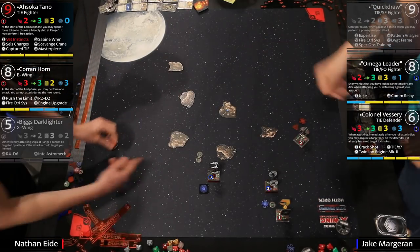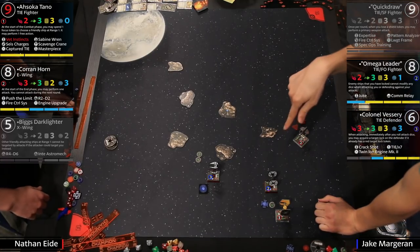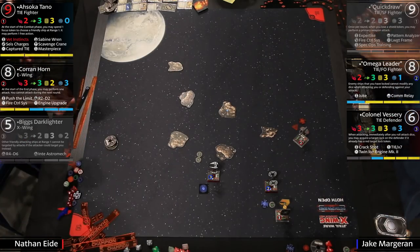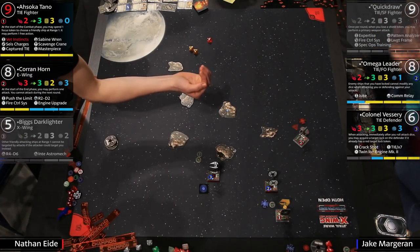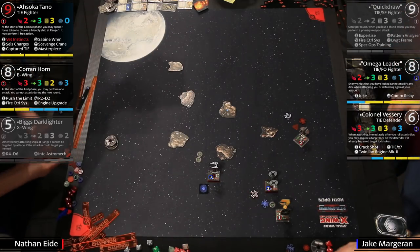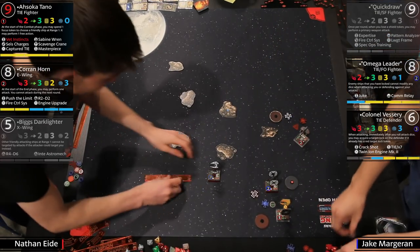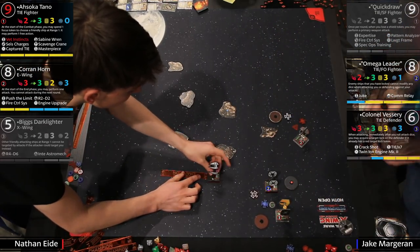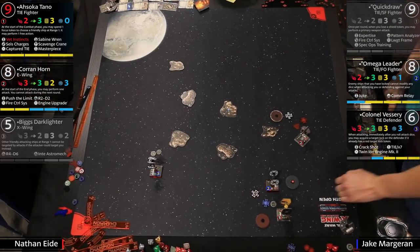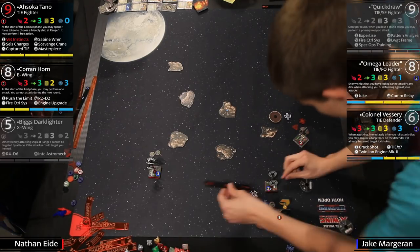So how do you feel about bombs being a contender at this point? We actually see bombs in the meta now — that's new. Looks like Corran is shooting but just getting evaded with nothing happening, though he's getting a free lock. Omega Leader has Corran locked, so that target lock won't do much. Looks like we got the K-turn from Omega — re-engaging. Would you call this a joust? They're definitely jousting at this point.